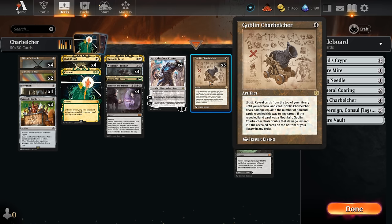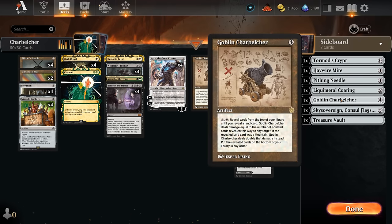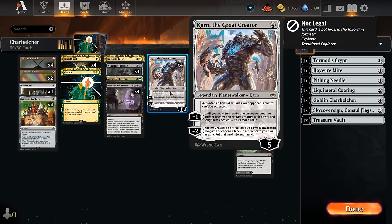To add even more redundancy, we've got four copies of Karn the Great Creator. That's why we only have three Charbelchers in the main deck — we add one to our seven-card sideboard in Best of One, so Karn gets access to Charbelcher, meaning we have virtually seven copies of Goblin Charbelcher in the main deck. If we're casting Channel, we can easily cast Karn first paying four more life, use the minus two, get Charbelcher, and activate to win.